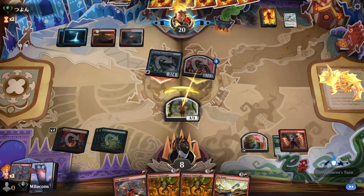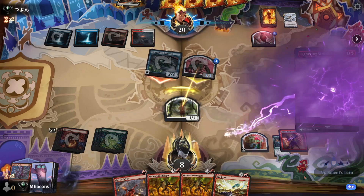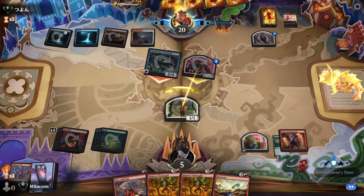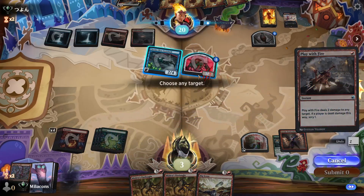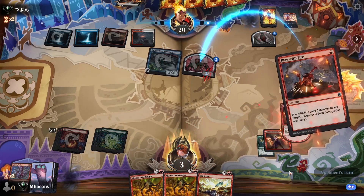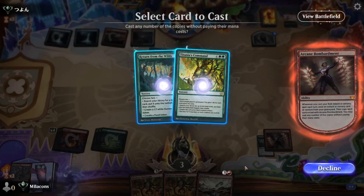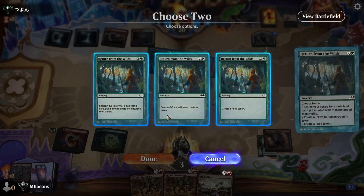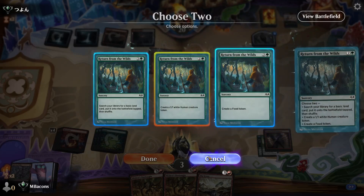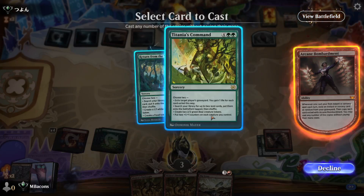Looks like they want to do something — Lightning Strike to the face. If we hadn't blocked, we would lose here. As it is, we're gonna have another turn, another chance to pick up Bombardment, and luckily that token's right at two health so we can Play with Fire it. Try to get some more stuff going under Bombardment. We get Titania's Command, which is fantastic. We're down to three. We've still got to worry about that flying shark. Let's make a human — hold on, I think we've got to redo this ordering.